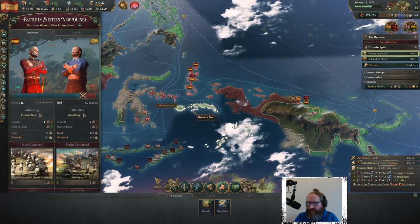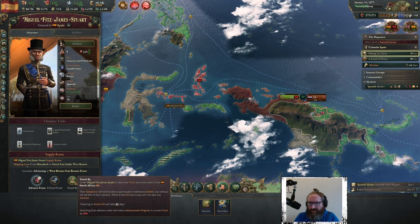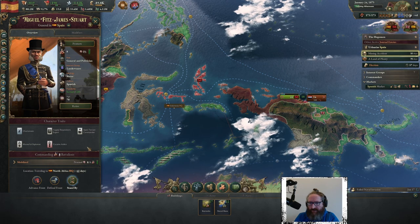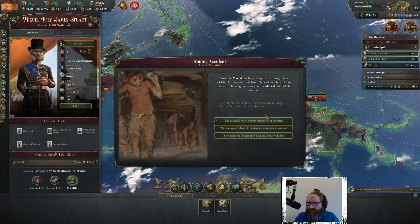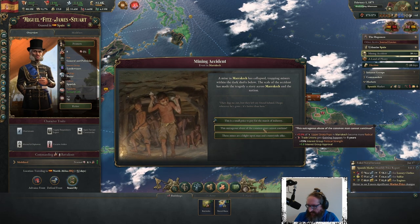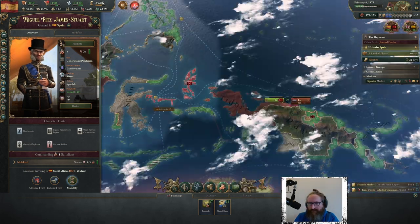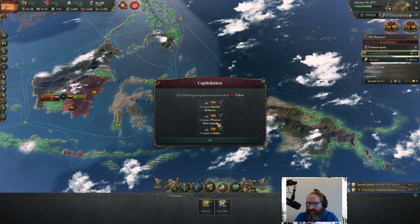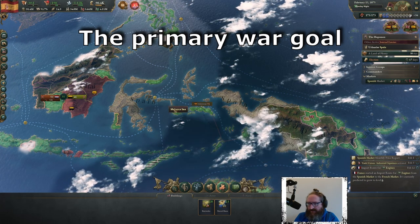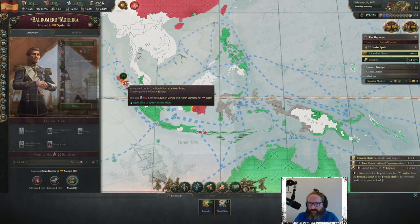We're pushing forward in the West Borneo front. Shift to standby to recover. Mining accidents event — give me less radicals, I'll take the upper strata option. Naval invasion of Bali — wait. Tidore is out! We've conquered three territories — that was the primary purpose of this war.